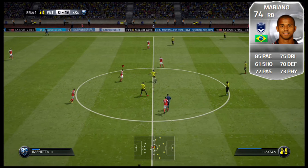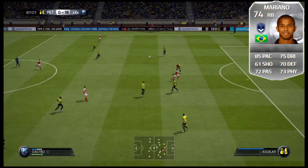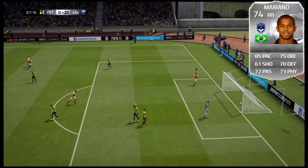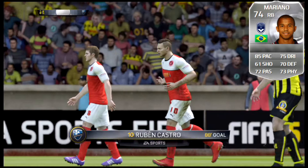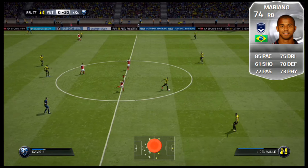Going into number 3 — he was a gold last year, now he's an OP silver — and that is Mariano from Bordeaux in Ligue 1. He has 85 pace, 75 dribbling, 61 shooting, 70 defending, 72 passing, and 73 physical. A little bit of a bump from Cecino for a silver team. This card also has 69 strength, 75 slide tackle, 72 stand tackle, 75 short passing, and 78 crossing. Very well rounded — good enough pace and crossing stats to be an overlapping right back. Incredibly overpowered, and also has the speed dribbler trait.